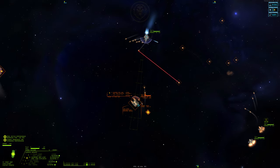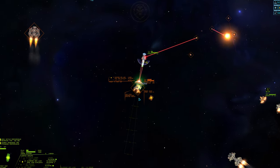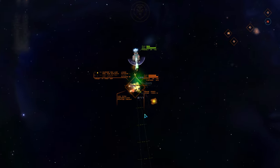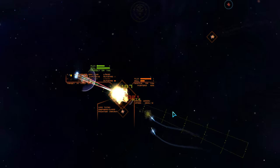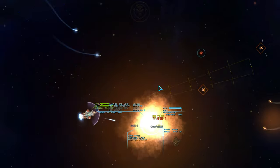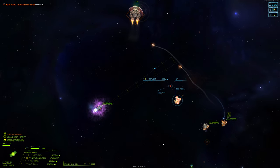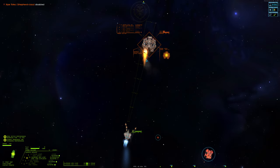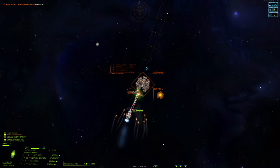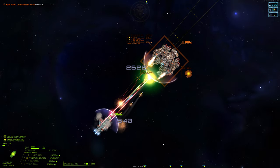The Shepherd, now realizing its mistake, tries a desperate spin-to-win tactic. Bold strategy, Cotton — let's see if it pays off. While we've been picking off the smaller targets, our other frigate has been leading the Enforcer on a fruitless wolf hunt. This has left the Enforcer's back turned to us, making it easy prey.